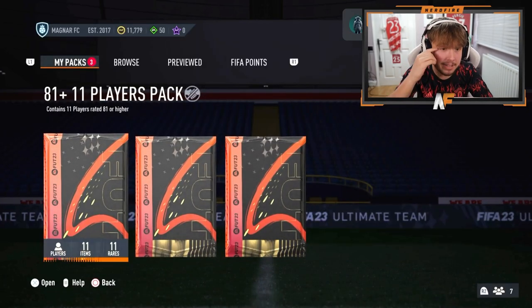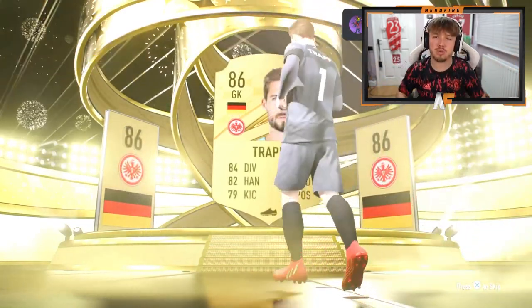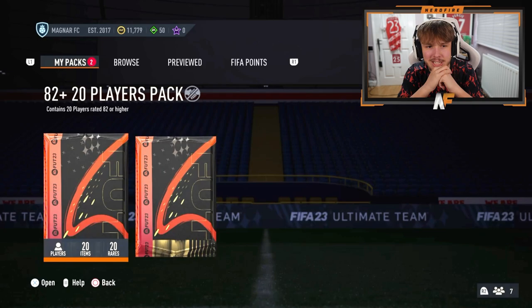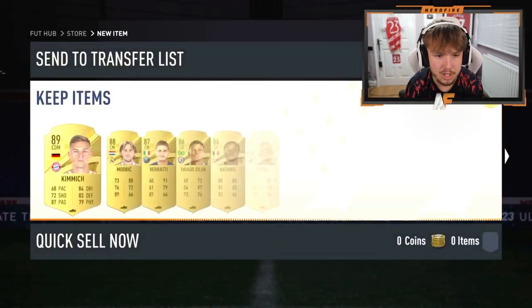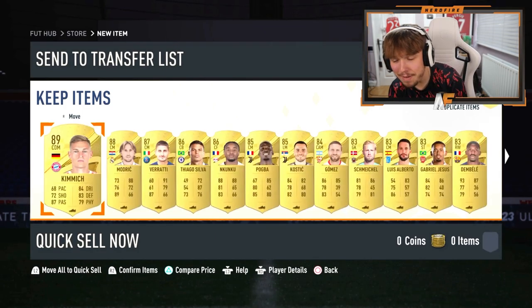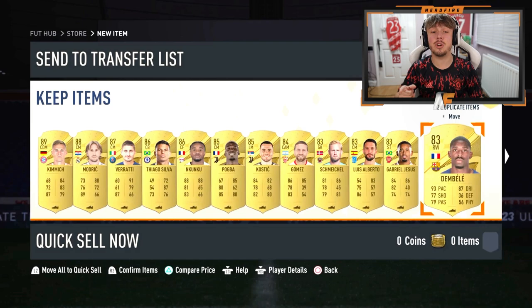He's got the Foot Birthday Team 1 pack, the 81 plus times 11, and the 82 plus times 20 as well. Going for the 81 times 11 - and it's a walkout, we like that. I was hoping it was Neuer or De Stegen but it wasn't, sadly. 82 times 20 - walkout, no Foot Birthday on front. Kimmich 89 on the front - good rating. Behind him, five walkouts. Maybe a Foot Birthday icon at the end, but it's Idrissa instead. Still a good return of walkouts there.